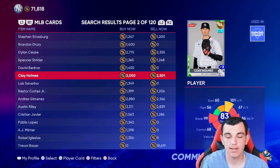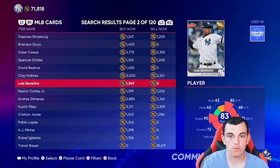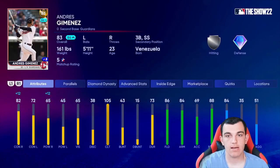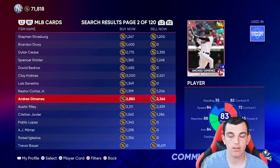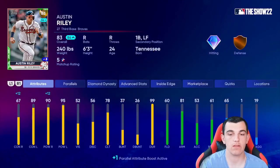Next I'm going to talk about Andres Jimenez. His contact could definitely go up, but I don't think it'll be enough on its own for him to go diamond — my concern is whether he'll have enough power to get that upgrade to go diamond. He's having a phenomenal year, he was an All-Star, but he's around 2300, so he's a little risky in my opinion.